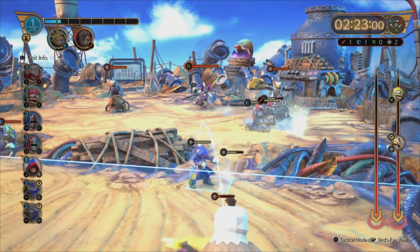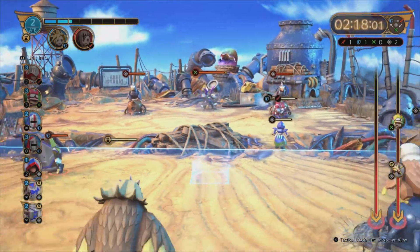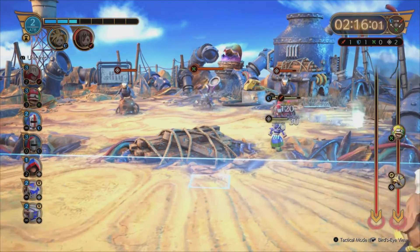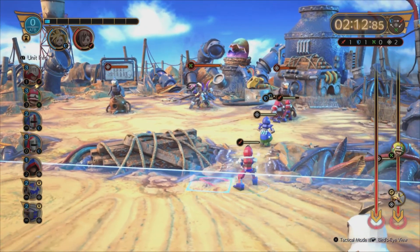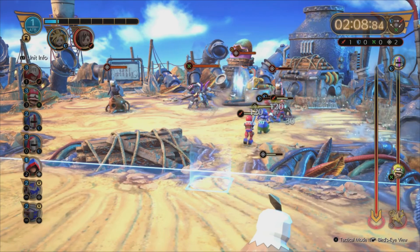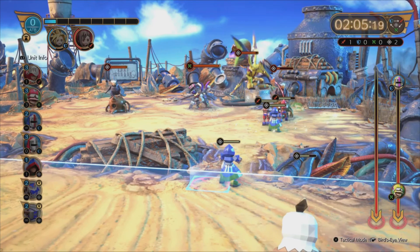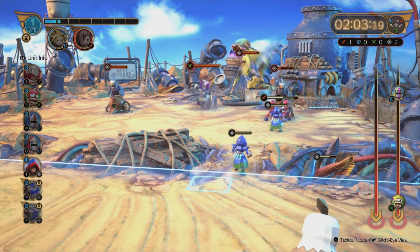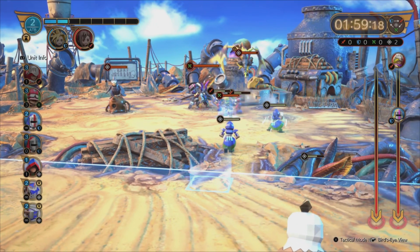Next, a Cleric — very useful for healing your units, don't sleep on them. Next, another Elite Vanguard. We are filling up FIFA and Cloud's Bar all the time. Don't use any Green. You want two Clerics, maybe three — two should be enough, but I put three in there just for good measure.